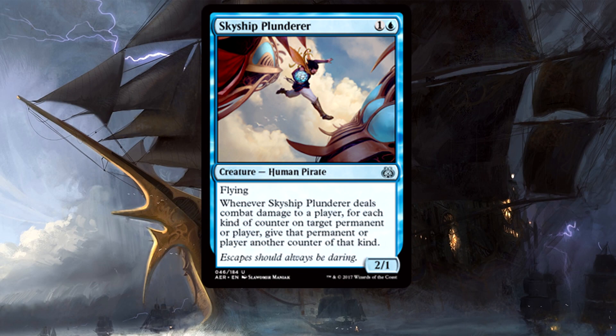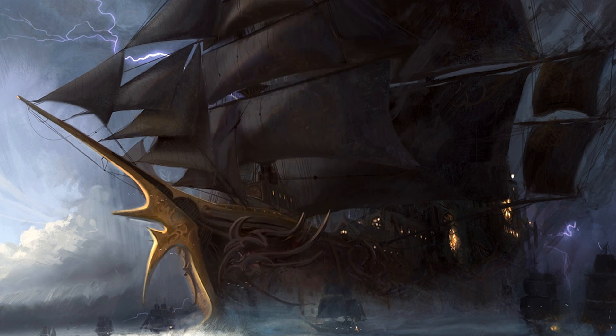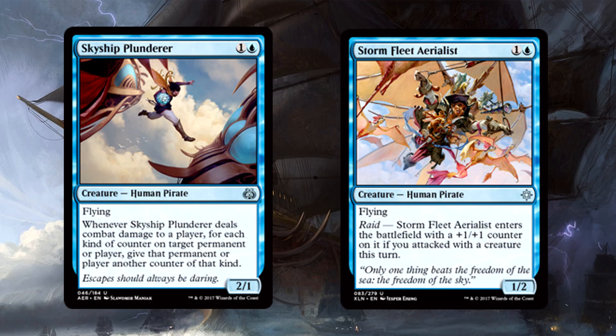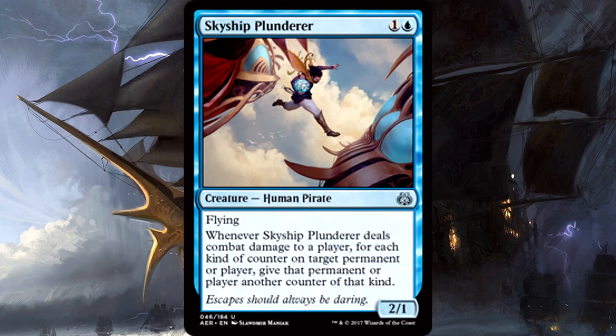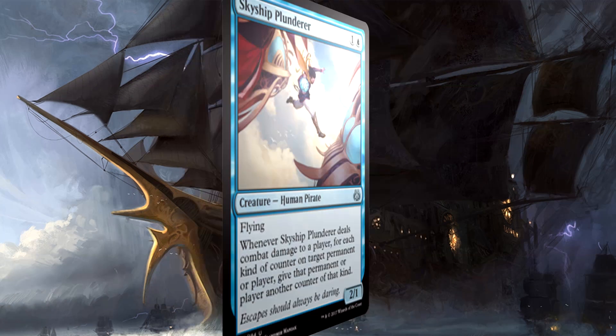While many pirates have disruptive tendencies, not all of them do. Skyship Plunder is a solid 2-power flying pirate. It may not seem like much, but being able to attack in on turn 3 for 2 is huge, especially in the air. We went back and forth between this and Stormfleet Aerialist, but to put it simply — this is always a 2-power flyer, and that's what we're looking for: consistency. The Plunder brings that, and while the ability isn't a huge factor in this initial build, if you stay tuned to the upgrade section, the Plunder becomes a star.